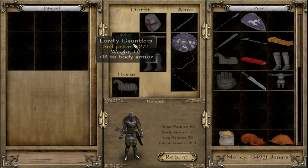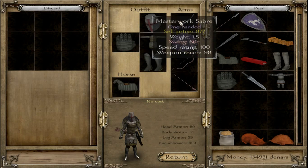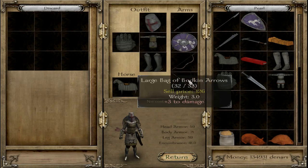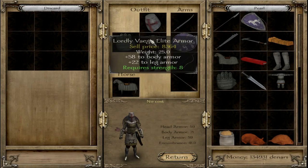So that was my setup there — it's basically a very good setup, very versatile, works in all situations. The sabre is fairly long and fairly fast, using it on horseback works really well. So highly recommend it. And definitely check out the Lordly Vhagar Elite Armor — it's very, very good.